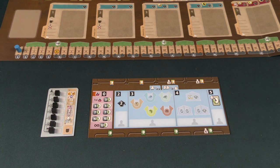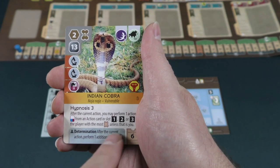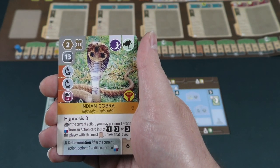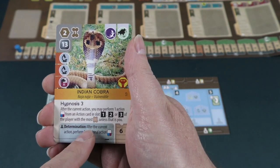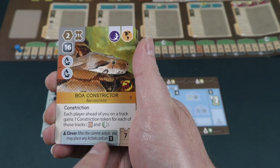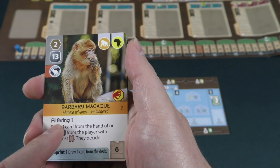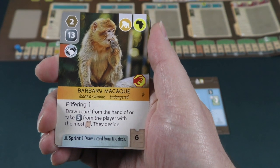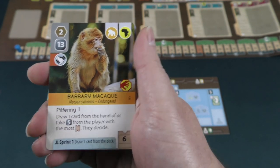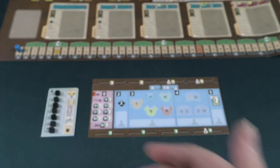In the solo game, certain cards are going to have some alternative actions that trigger. If it has a blue stripe at the bottom with that little icon, that means it is specific to the solo game. For example, the Indian Cobra — instead of the standard action, you would do a determination, performing an additional action after the current one. The Boa Constrictor has the clever ability: after the current action, you can place any action card on the one spot. Sprint lets you draw one card from the deck. These adjustments replace actions that would normally affect other players. There is also one final scoring card that does not work in the solo game — they tell you not to use it and to draw another card instead.